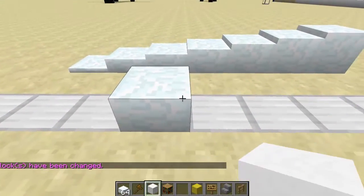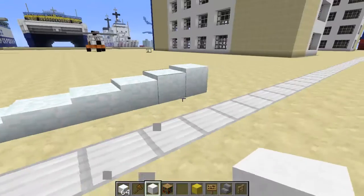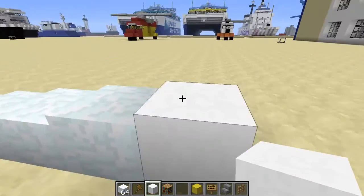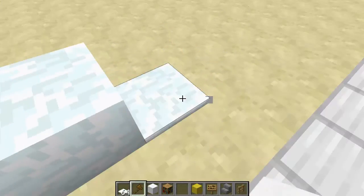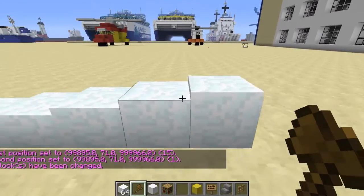The cool thing about these is they work just like regular snow layers. I can put a block over it and it's gone. I can do the same for this one right here which looks like a snow block — nope, it's actually a layer of snow. This works all the way up to //set 78:7 in terms of height, and each layer is a different height.